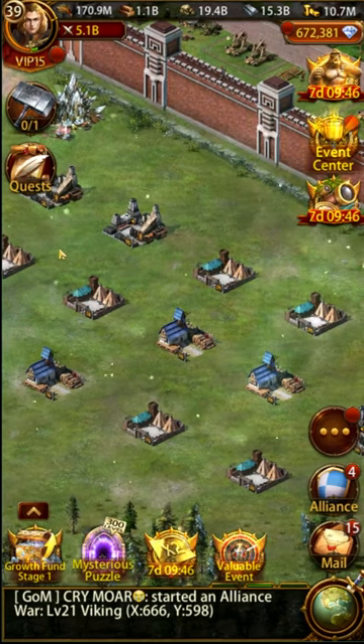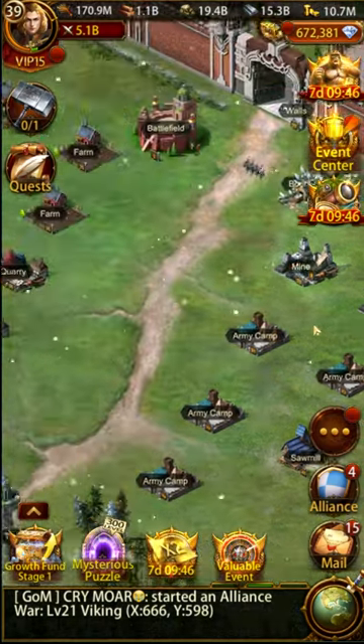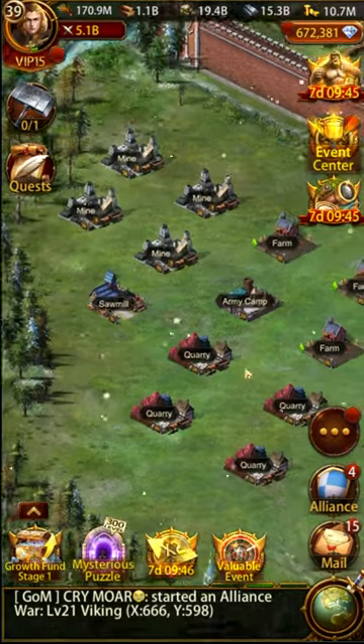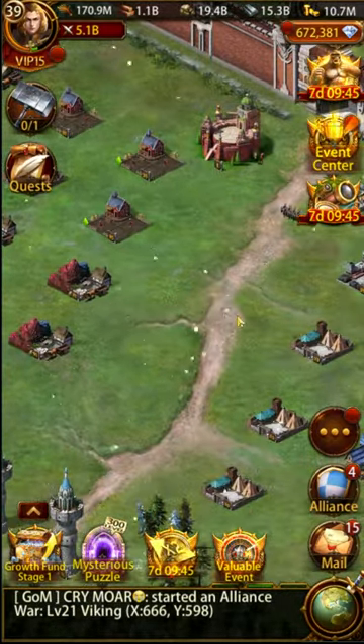It becomes a building they need to build, but in their minds they have nowhere to build it. They are ultimately stuck until they can be pointed in the right direction. So, brand new players, here's the quick explanation and solution.